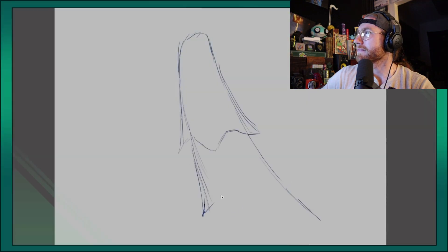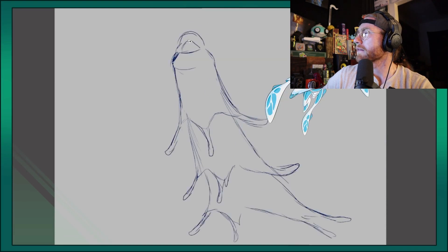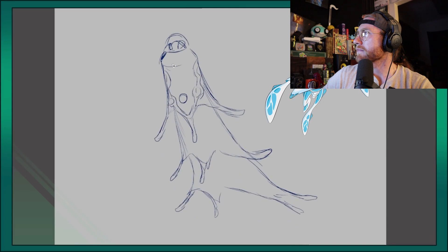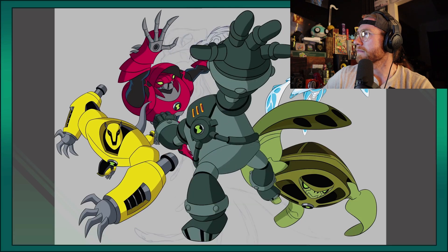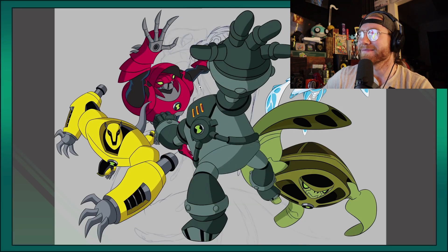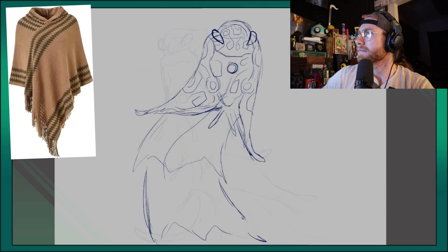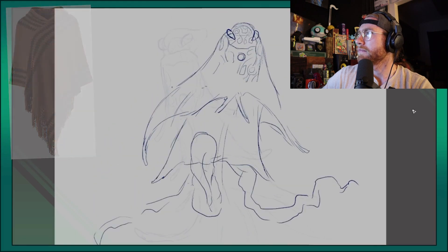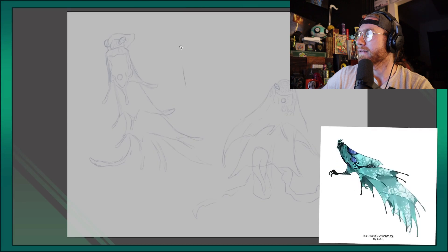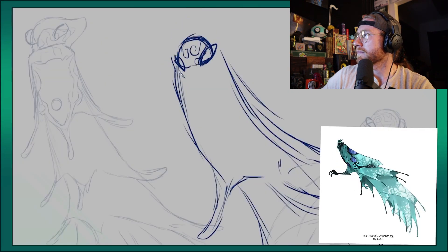Up next, we have the squishiest of Ben's electric aliens — Amphibian. Amphibian has always felt a bit of an odd one out of the bunch for me. All of the rest of the Andromeda boys have some kind of armor element to them, either naturally or, you know, prison. But I will say, it does feel like his main body is still supposed to look like a suit of some kind — maybe something akin to a poncho. For my Ultimate Amphibian, I drew inspiration from a few very different sources. Number 1: Eric Conte's Big Chill concept art — I like the look of this cloak, so I took inspiration from it.